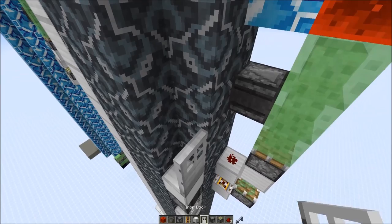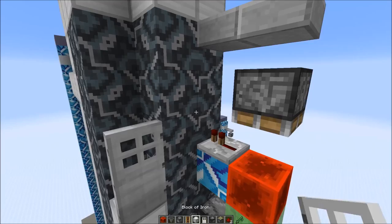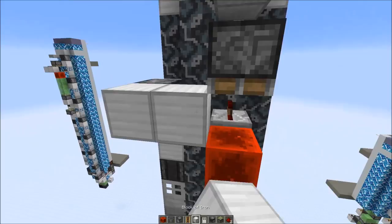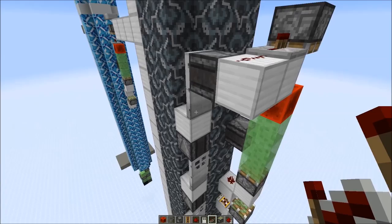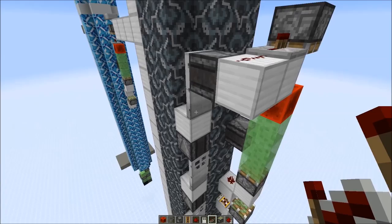All we need to do is power this piston here — one more iteration. Then you can take an output from here, power this block, put a dust on top, and a repeater. If you build this one block lower or at a different height, you'll just need to adjust the system slightly, but it shouldn't be too hard.